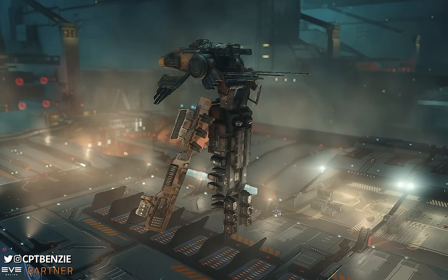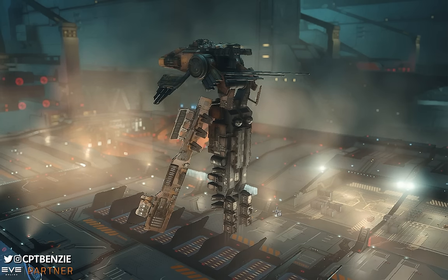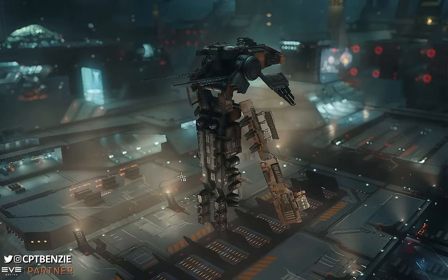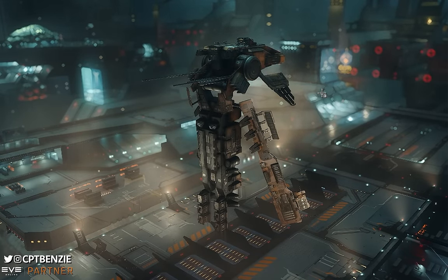Whereas the Hecate, the Confessor, and the Jackdaw are a lot more muted in what they do going between modes. Anyway, C13s are special wormhole systems that allow you to use destroyers like this to make the same ISK as a cruiser.